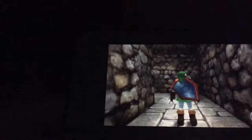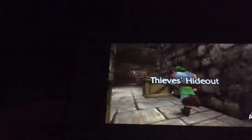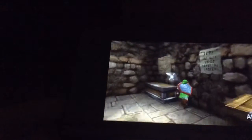Then go to the right and drop down, then enter the room. Now go inside until you see these two boxes. Break them and you will see Link.